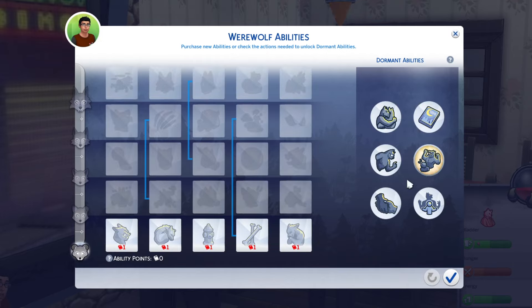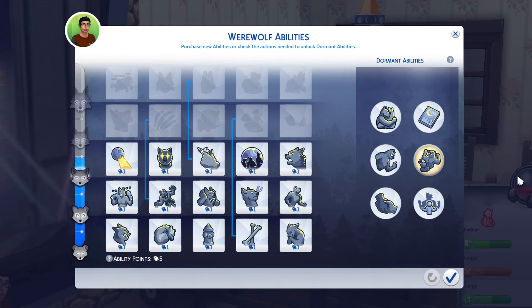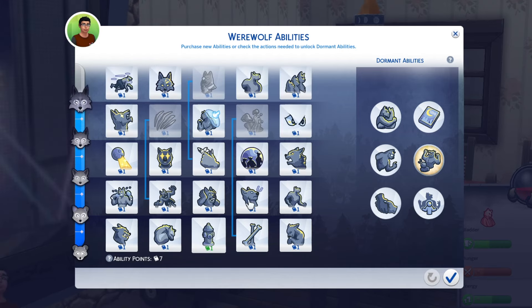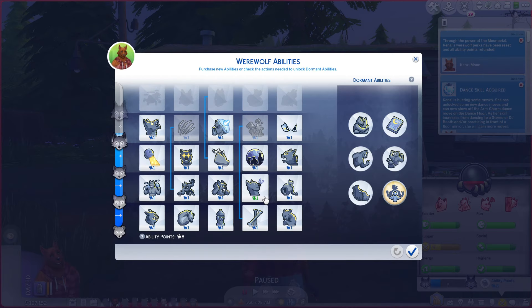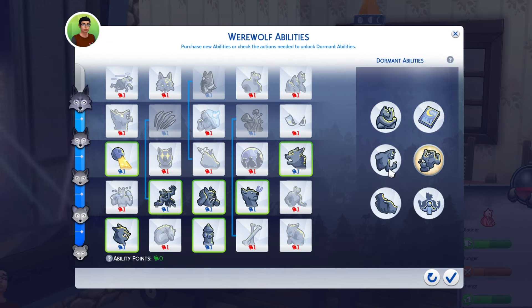Like vampires, werewolves in this game have their own skill tree and ranking system. There are 5 werewolf ranks which are pup, runt, prime, veteran, and apex. You'll be able to unlock more abilities the more you rank up. There are two types of werewolf abilities: selectable abilities and dormant abilities. Selectable abilities can be unlocked if you're in the required werewolf rank and have enough ability points. All abilities cost 1 point. Dormant abilities don't cost any ability points, but you need to do certain interactions in order to unlock them.